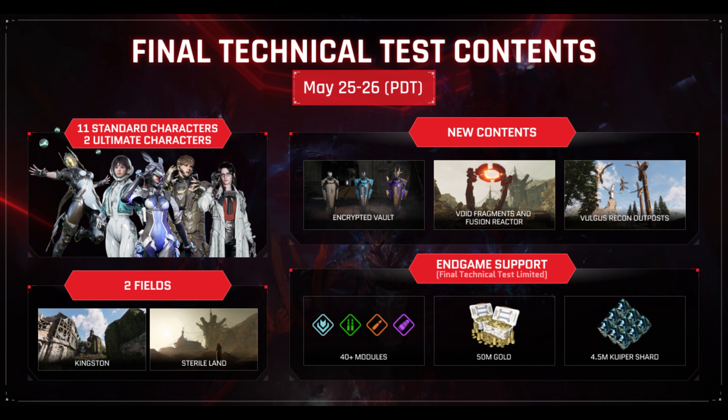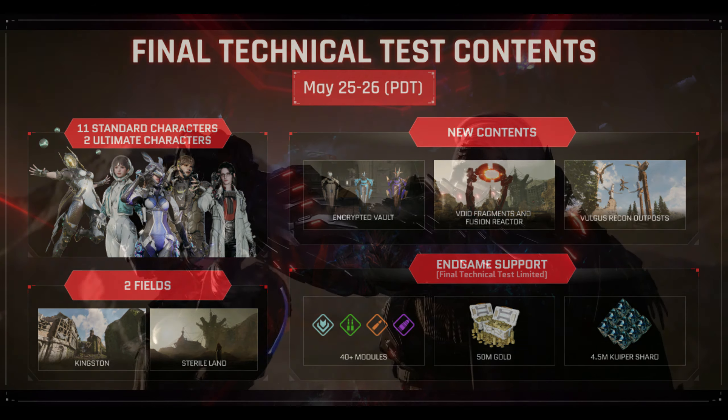The brand new contents: what are we going to experience? The final technical test contents from May 25th to the 26th include 11 standard characters, two ultimate characters, two fields — Kingston and Sterile Lands. The new content is the encrypted vault, the void fragment and fusion reactor, the vulgus recon outposts, and the end-game support. Final technical test limited support includes 40 plus modules, 50 million gold, and 4.5 million cupia shards, which is going to get you those in-store items for you to test out.